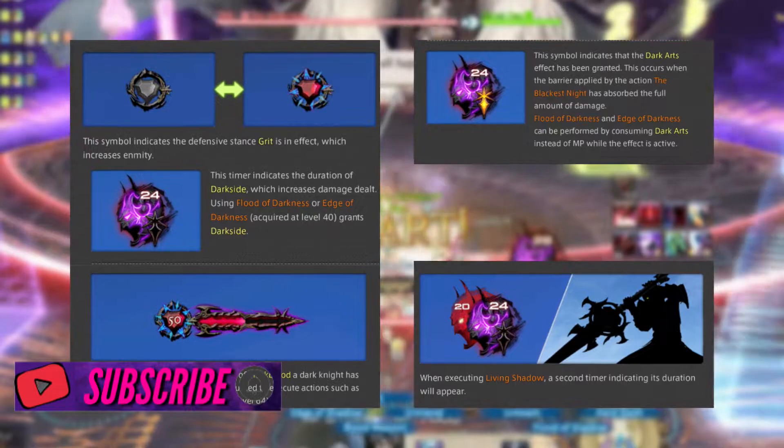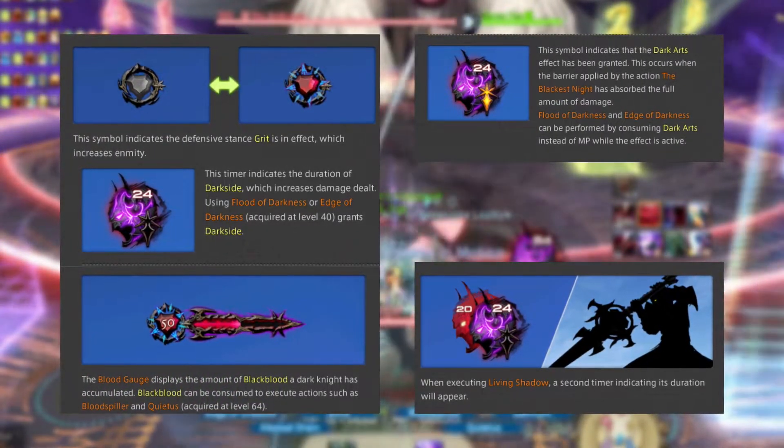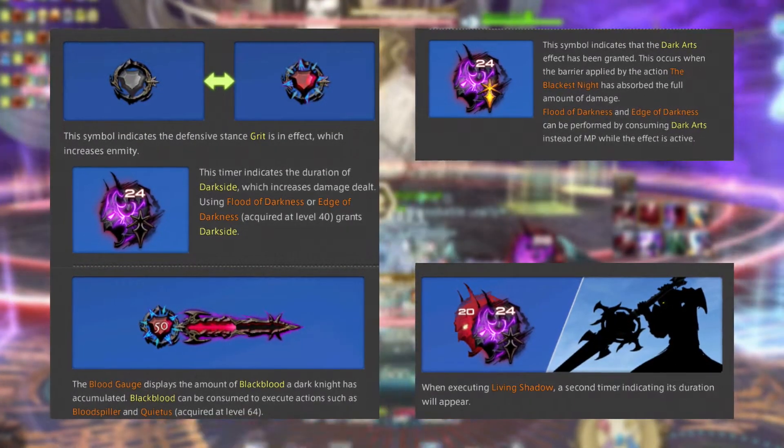Dark Knight starts at level 30 with the Tank Stance and Dark Sight Gauge. Dark Sight is what activates when you use Edge or Flood skills, and the gauge itself shows you the timer for its duration.